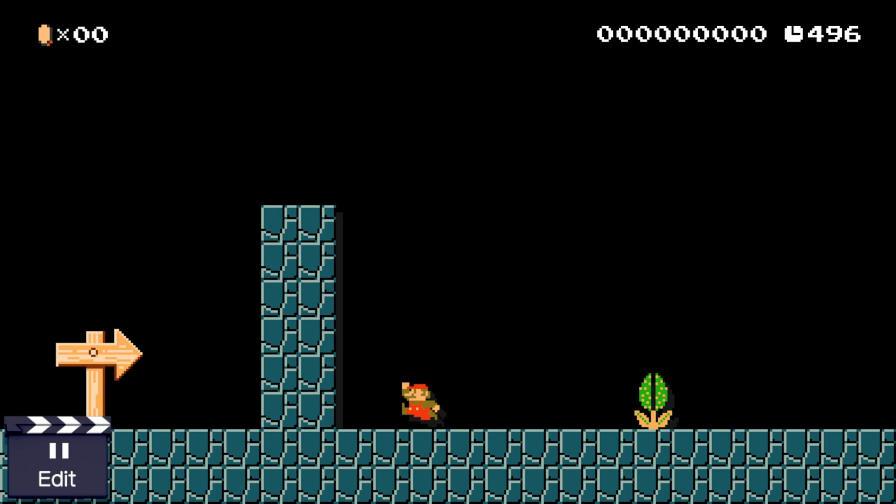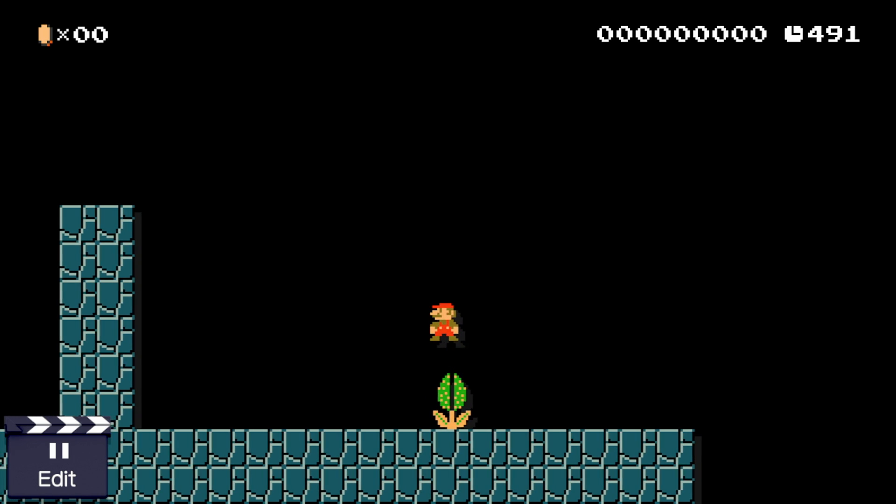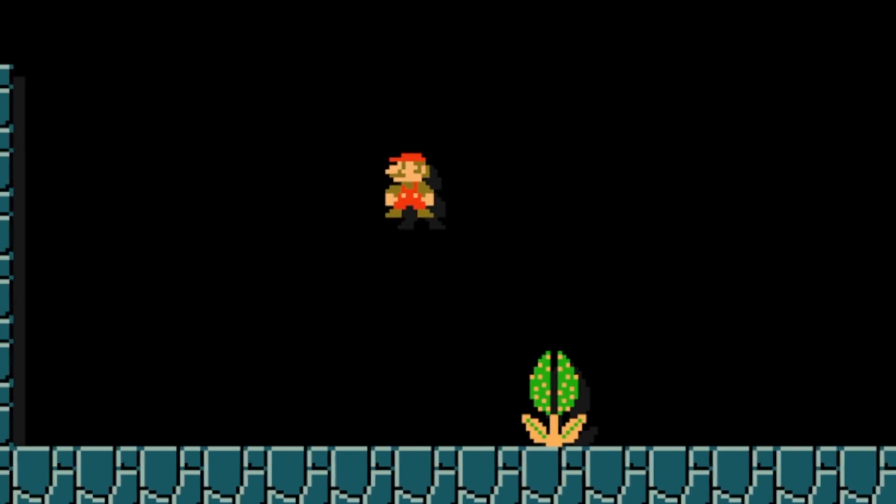Let's start off with checking out Mario's new abilities in old game styles. In Mario 1 we can now spin jump on enemies. I know it doesn't look like I'm spinning, but I am. It works, there's just no animation for it.